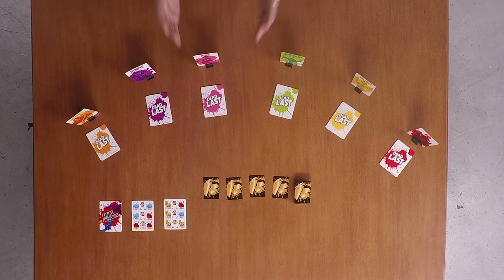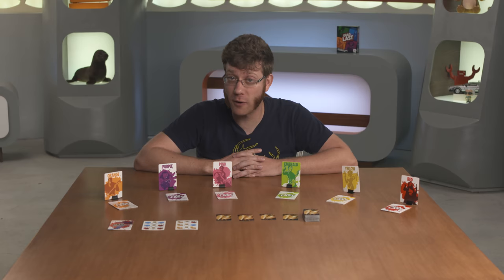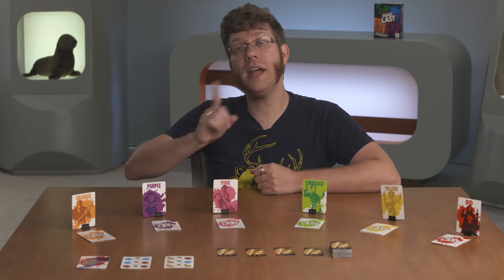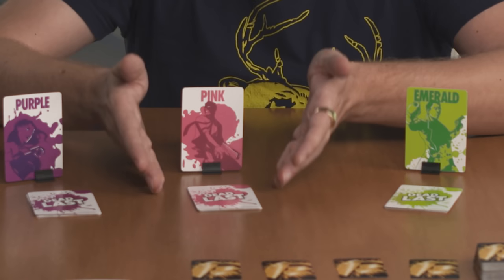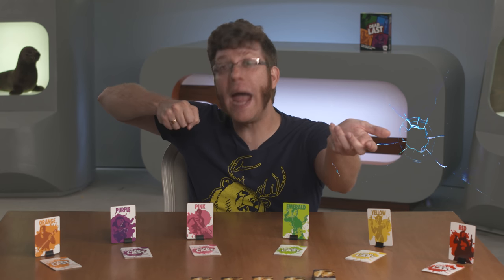Once you have your standee, you get a deck of cards representing each of the potential colors in play, including one of your own that you can use to protect yourself with. Make sure to remove any cards that are colors that aren't in play. This singular deck will be what you use in order to communicate who you wish to plot and kill.